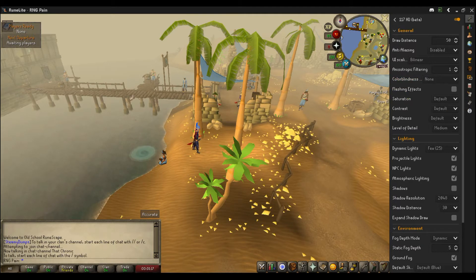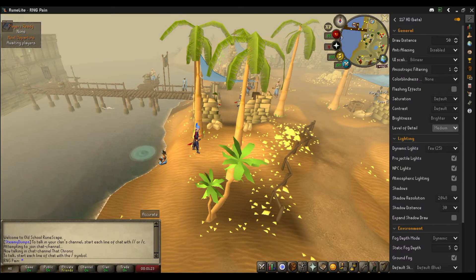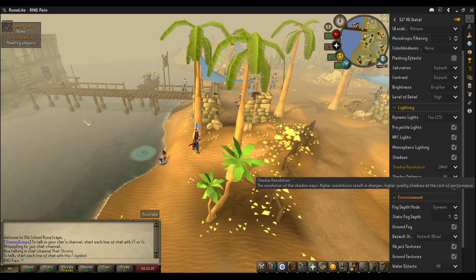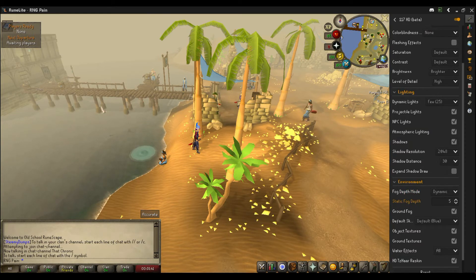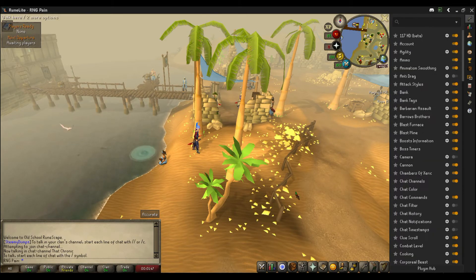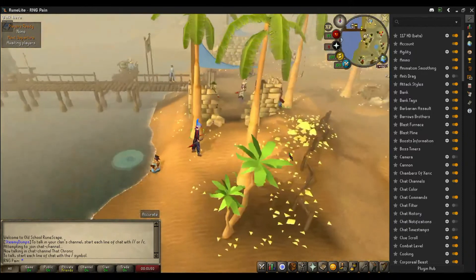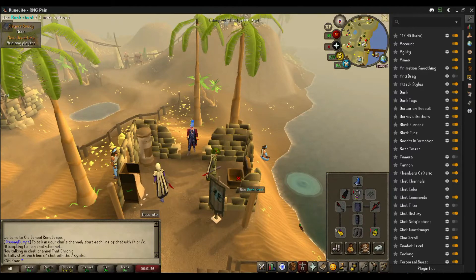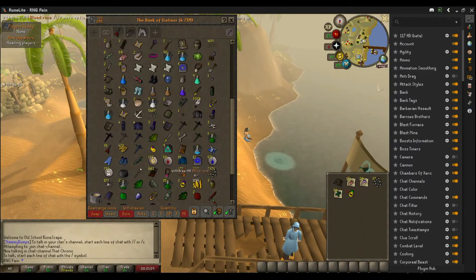There's also the settings wheel if you want to increase the brightness, which I would suggest increasing a little bit because places like the Catacombs of Kourend — however you want to say that — are a little dark. I turned on shadows and everything, which I think does add just another dimension to it looking nice. If your computer can't handle running the specs super high, don't worry about it. I'm playing this on a couple-year-old gaming laptop right now and it's still running very smoothly, so this doesn't really seem to hinder performance. Maybe if you're PKing and every little tick counts, don't do this, but as far as I can tell it runs perfectly smooth.